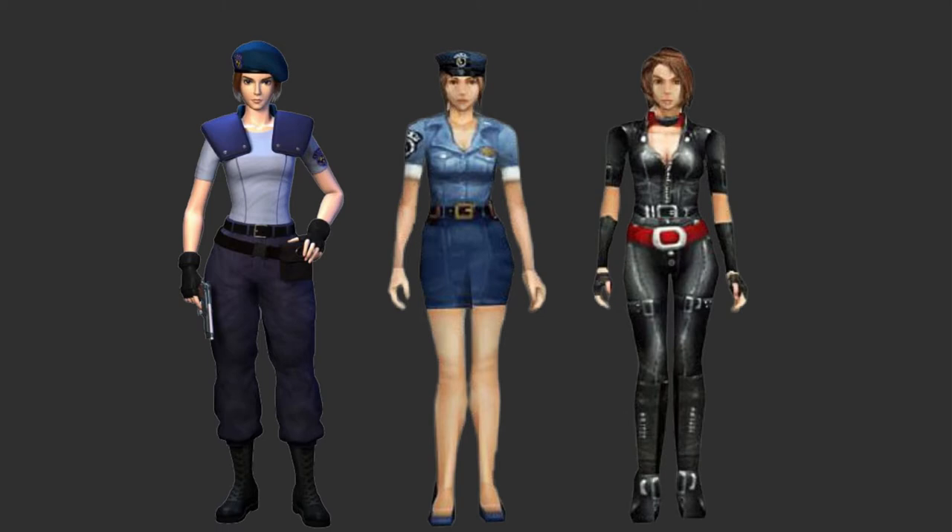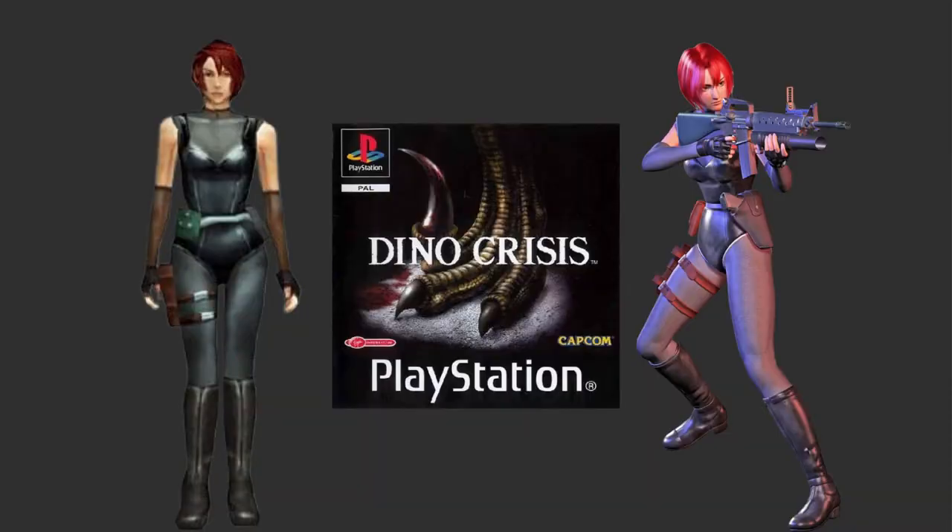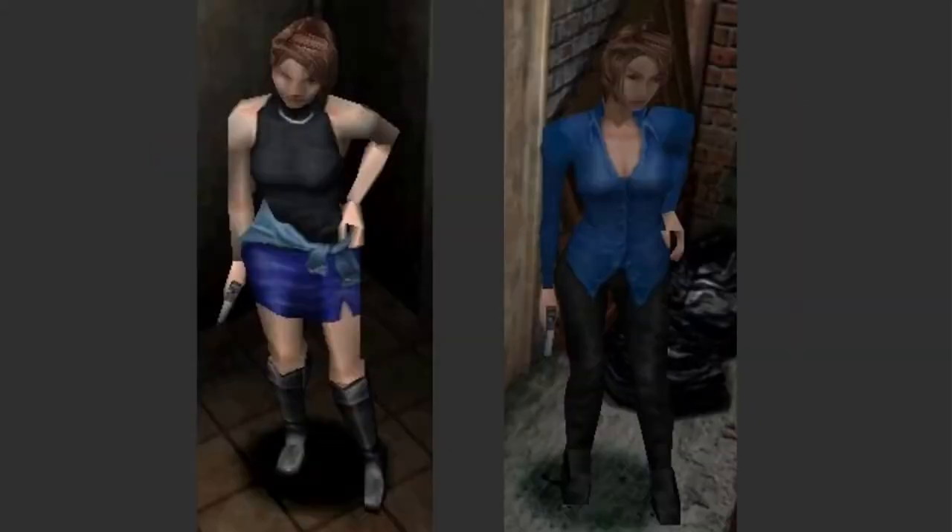1999's Resident Evil 3 Nemesis featured a whopping eight alternate costumes for its starring character Jill Valentine, though the access to these costumes depends on which console you play on. Instead of the classic tube top and skirt, players could change into her previous STARS uniform, a different police uniform, a leather biker suit, and two costumes inspired by other media: a disco outfit a la Saturday Night Fever, and an outfit based on the character Regina from Dino Crisis, a different 1999 Capcom game, complete with the red hair. Bonus costumes on the PC and Sega Dreamcast versions included more casual looks, from just changing up the shirt and colors to an even more different blouse look with pants.